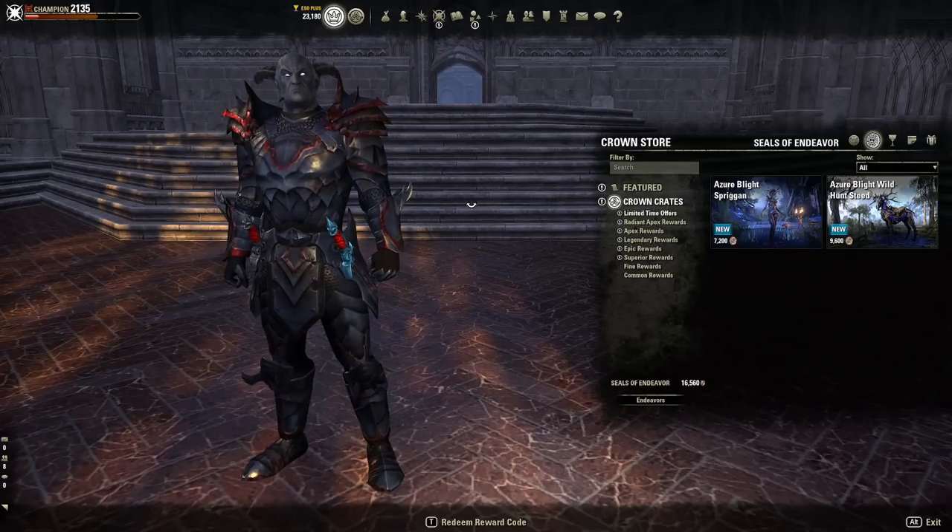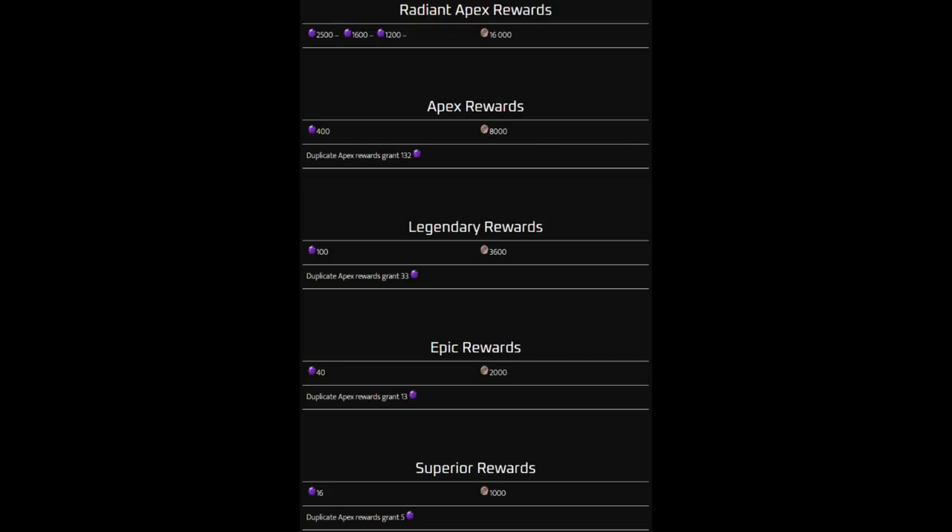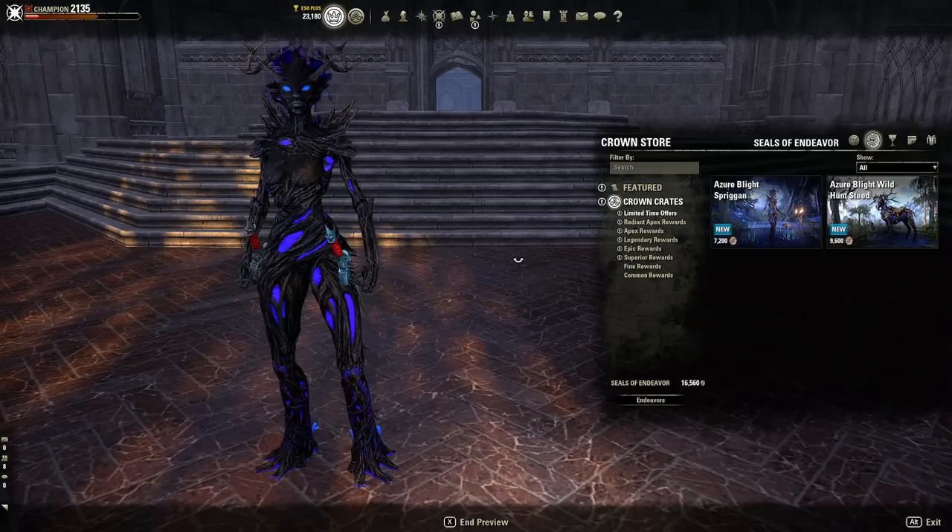Here is a quick graphic from my website of the gems and endeavor costs for each of the items in case you're interested. First two up are the limited time offers.